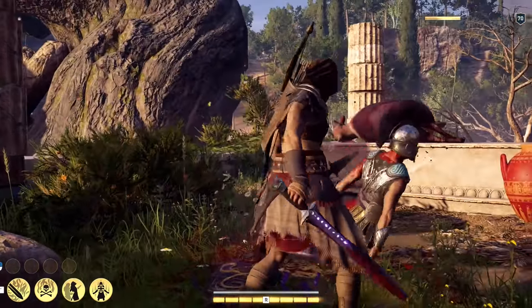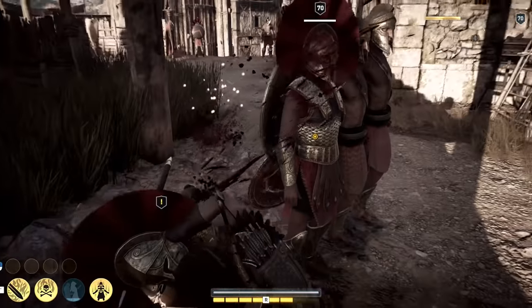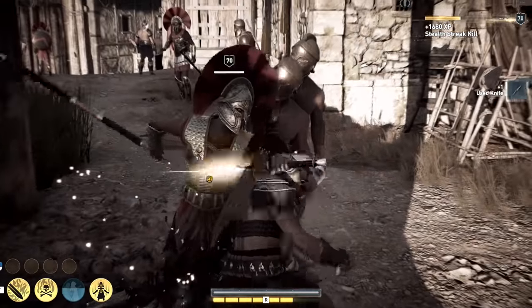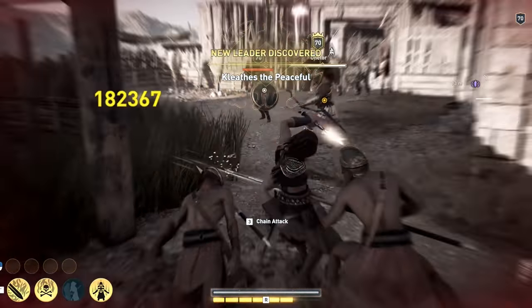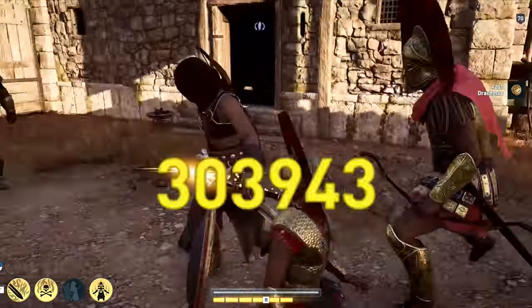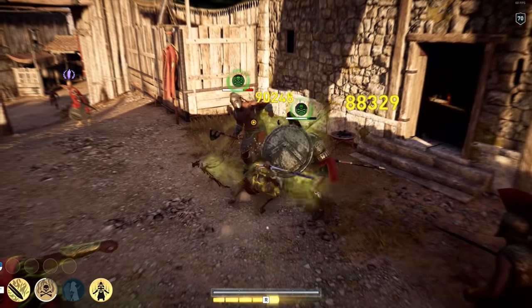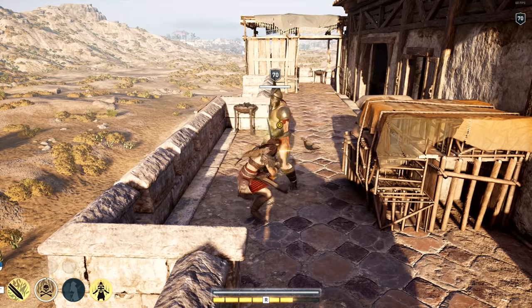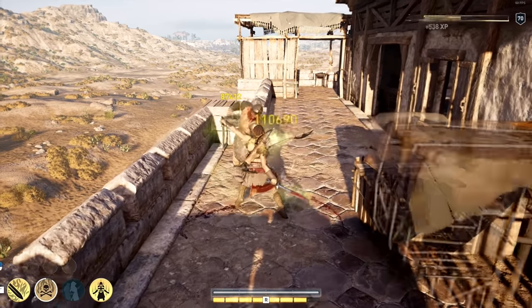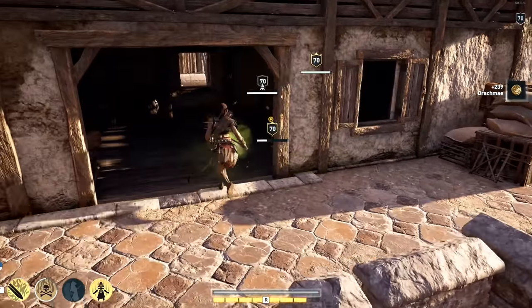When paired with a high crit chance build, the secondary perk of adrenaline per crit will keep your adrenaline filled to keep doing more rush assassinations. The strategy is to quickly rush assassinate four enemies and dice up the last few with this legendary sword to refill adrenaline, then repeat the process. Not to mention, the legendary engraving itself is perfect for any assassin build even if you don't want to use the sword.